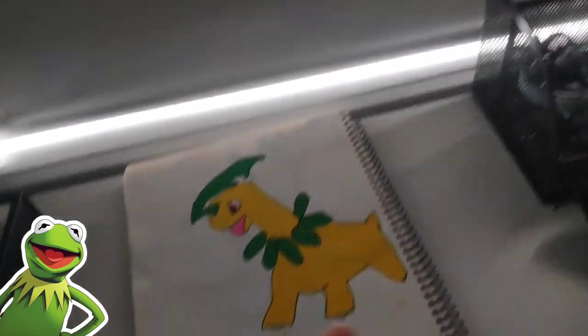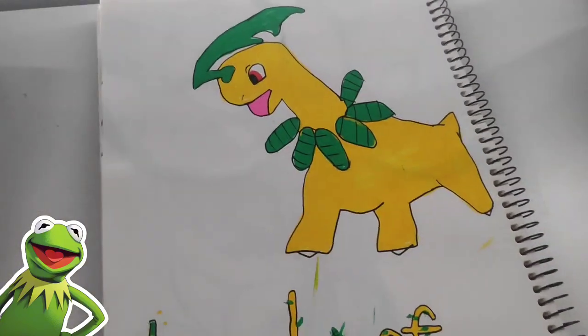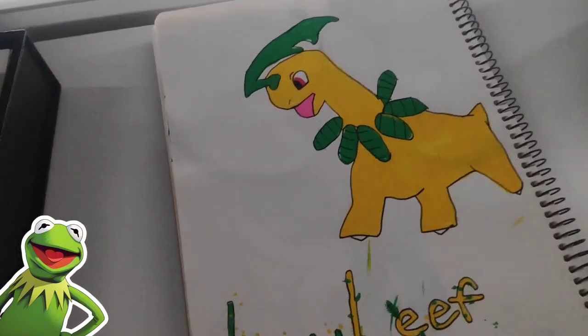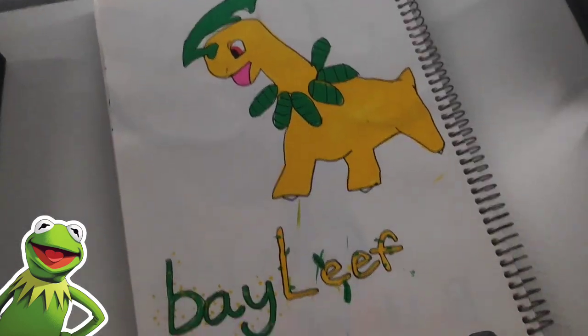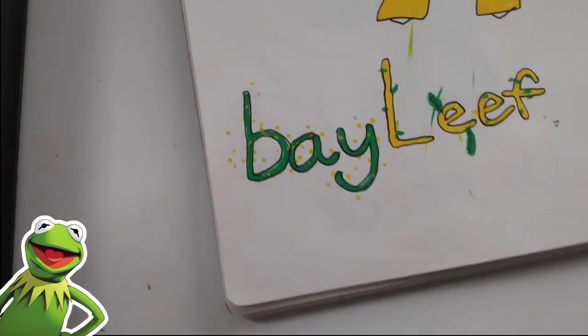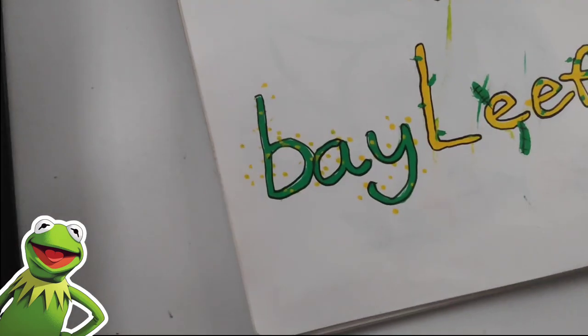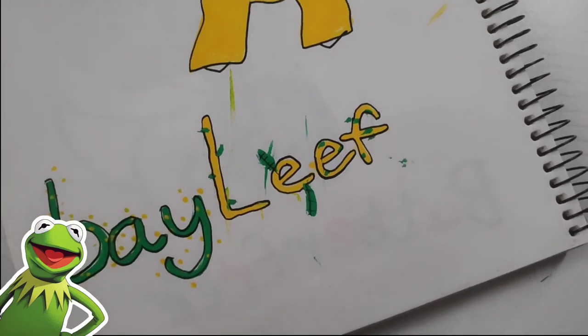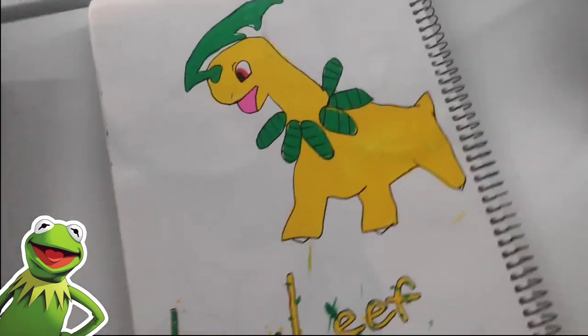Up next, Bayleaf. I am really proud of this one because it's a bit more realistic. I also modified the leaf a bit to make it look a bit cooler. Bear has one toe — serious issues. And I decorated the name this time, like there's pollen coming out of the green and grass coming out of the yellow. That's Bayleaf.